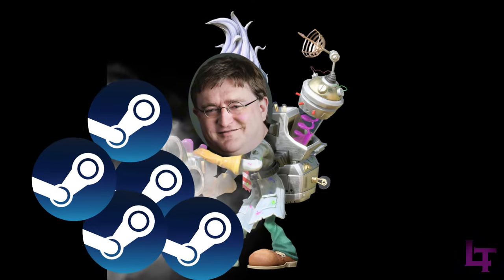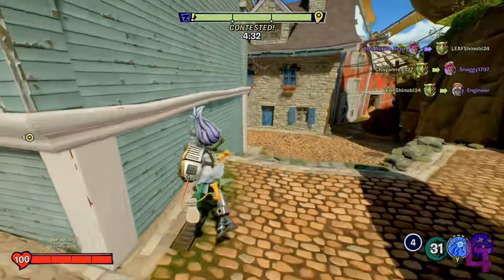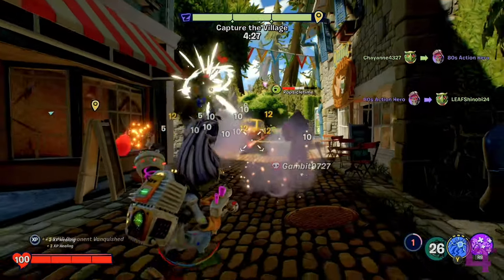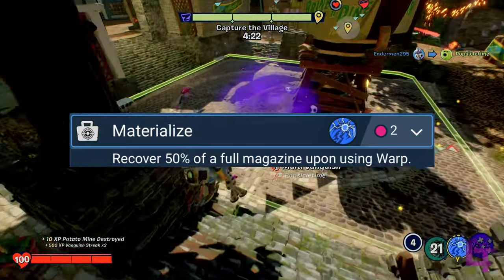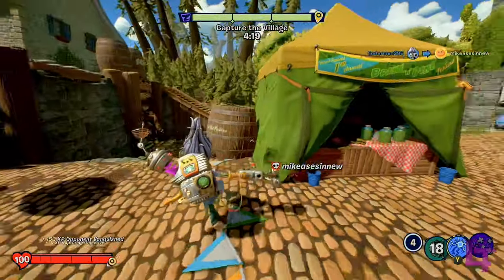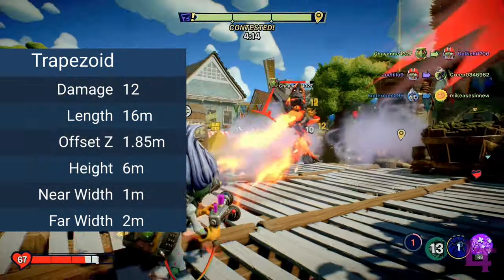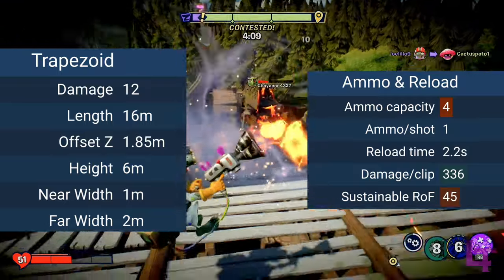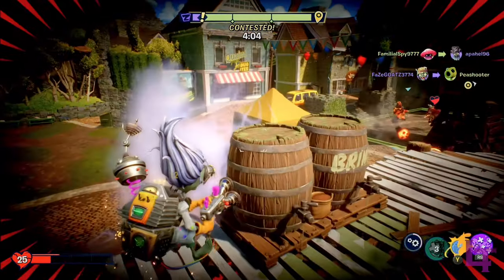In 3rd place, we have the Steam Blaster. This upgrade swaps the scientist's primary to a short-range area control weapon with lingering damage over time. This weapon does offer generally great crowd control and high amounts of damage, and it can be combined with Materialized to very easily keep up the lingering damage. What holds Steam Blaster back, however, are a multitude of factors — from its harsh range cap of just 16 meters, to its very small ammo cap of 4, which basically forces you to use Materialized with the weapon in order to get any usage out of it. The weapon has good damage, it's just situational and clunky.